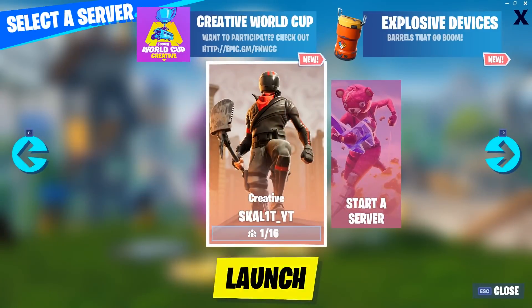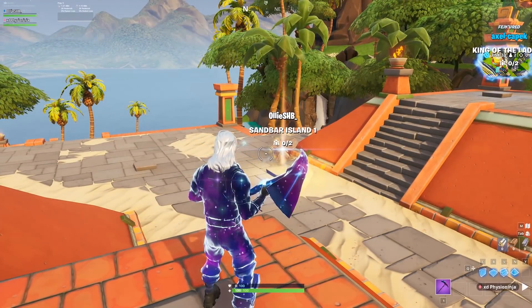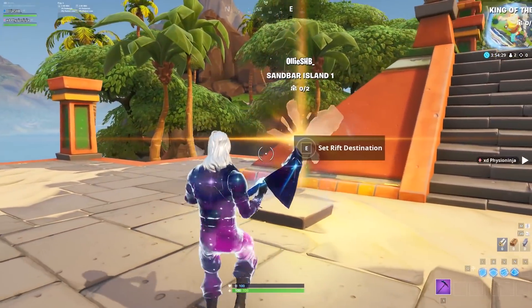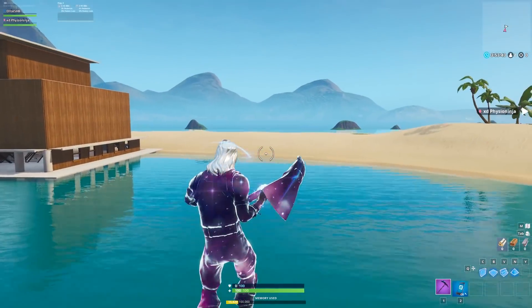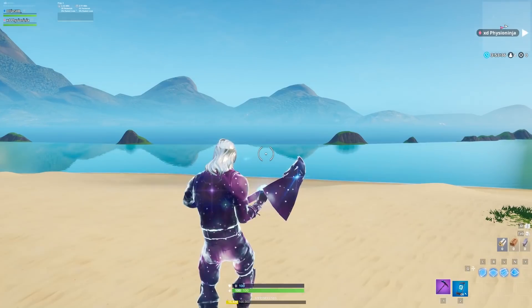We're just going to load into creative. I'd recommend doing this on the sandbar island as it's the flattest — it's better to do on a flat island. I'm going to be showing you guys how to do this. All you want to do is go to your island and head to a flat surface.